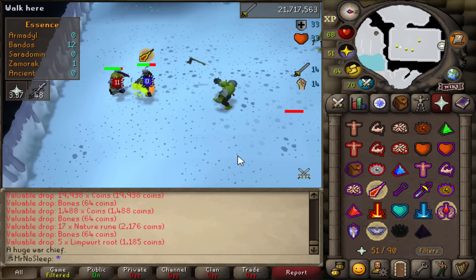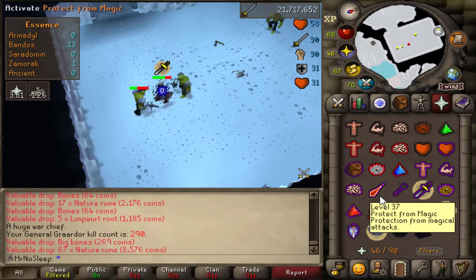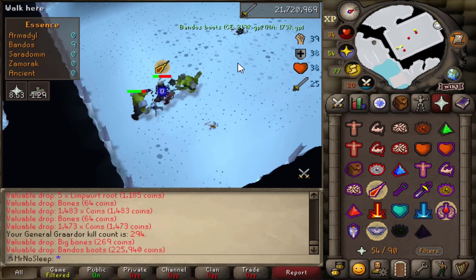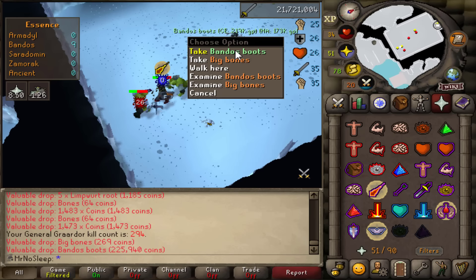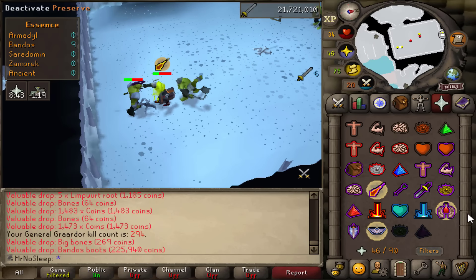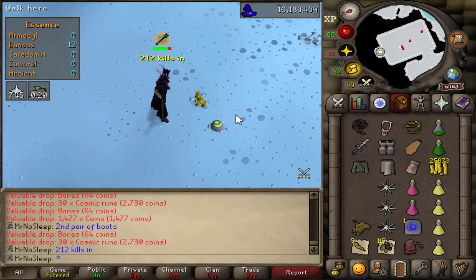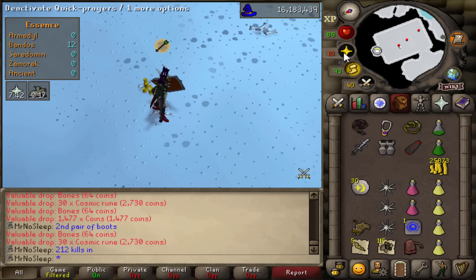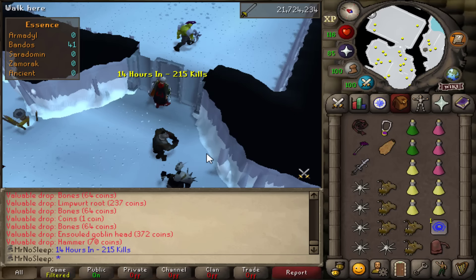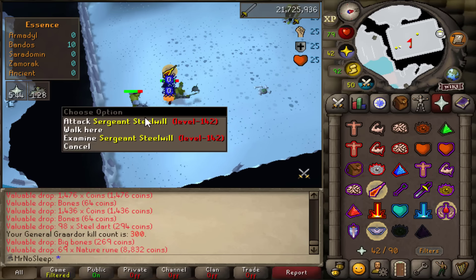We are now 200 kills into this video, all soloed by my ironman himself. The big man Bandos has only given me a pair of boots — I had to trust his minion to give me the tassets. Hopefully we don't have to rely on the minion for the chestplate. No collection log pop this time, which means it's a duplicate — and it's not a duplicate tasset... it was Bandos boots again. A second pair of boots at 212 kills into the video. I'm not upset — I got tassets from a minion, how can you be upset? But the big man himself is just not as generous as I remember.